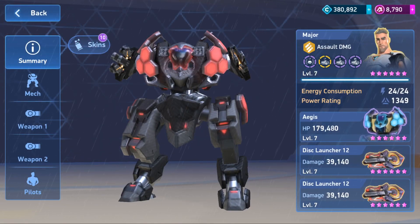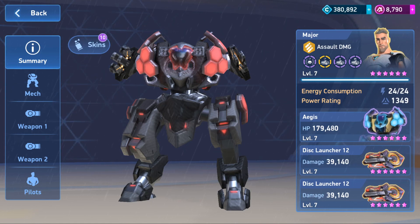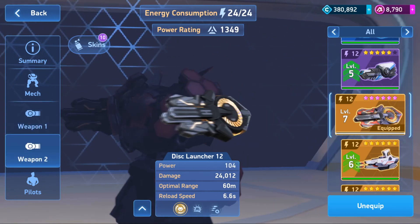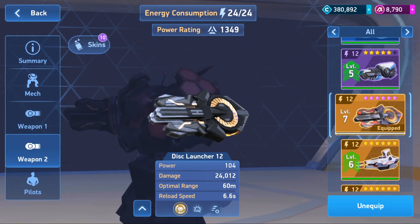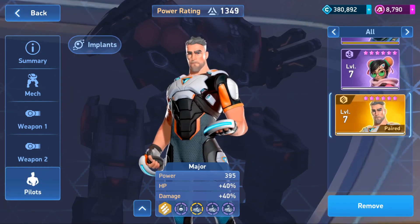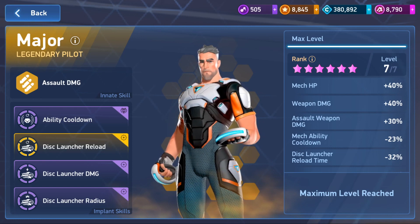The best builds I found to run on this guy are Dislauncher 12 times 2, you can do a Dislauncher 16 and 8, you can do two mortars, and if you've got the Mark Torrents. You can also use Missile Racks on him, but I don't recommend those as much because the barbell seems to impede them. How I'm running him, I've got a Major on him so he's got 179,000 health.